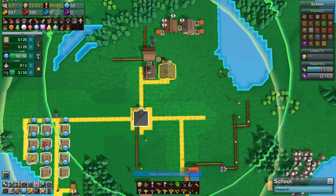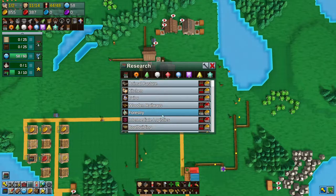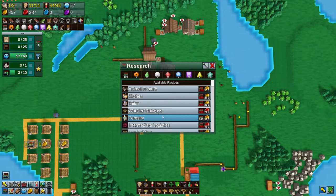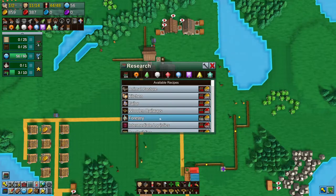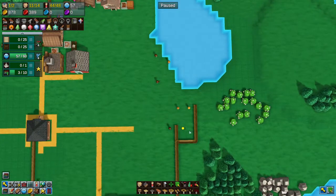Oh, research! Where's our research at? Forestry, which is good — that's with trees. I think the next thing I want to get though is, I want to start messing with railways — I've never done railways before. Okay good, this is all done.